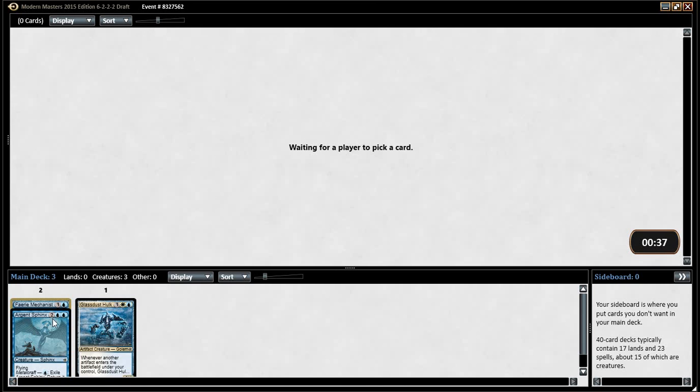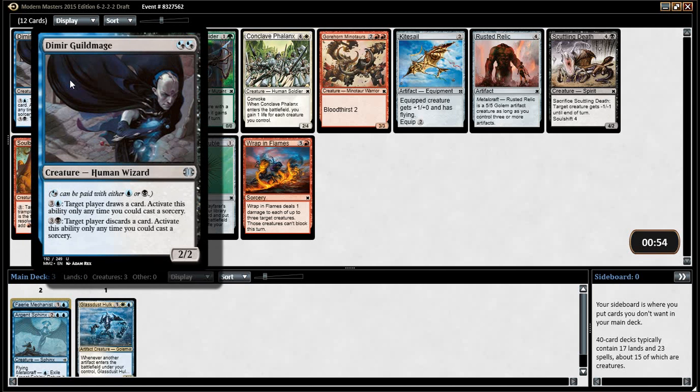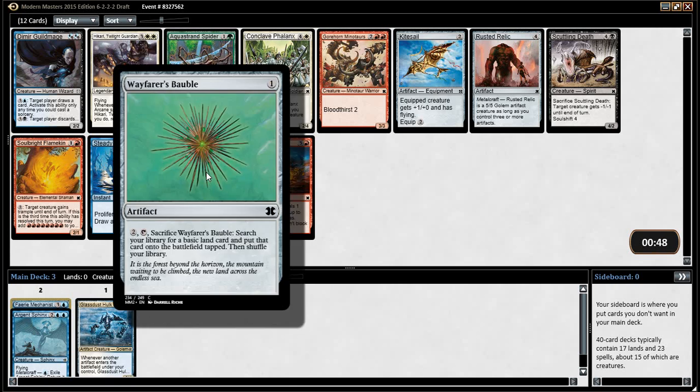Signed with Gargoyle's in this format, right? Third pick for — no, it's not. Third pick for Mechanist is a little bit of a signal, but Dimir Guildmage is pretty good too. Four mana draw card at sorcery speed? Also, we can get a Wafers — Wobble, that's probably what we want, to be honest.